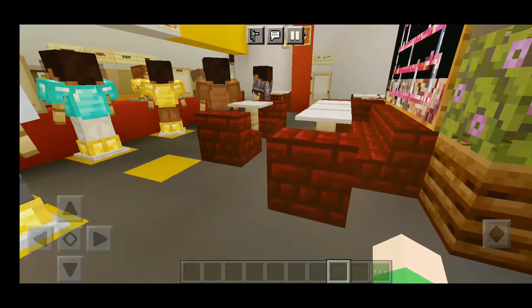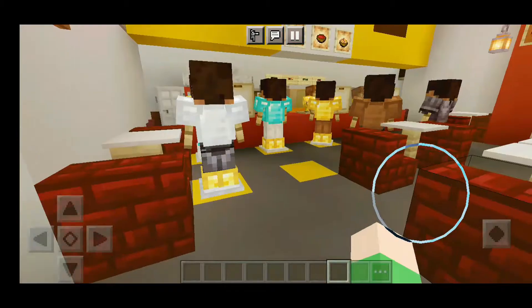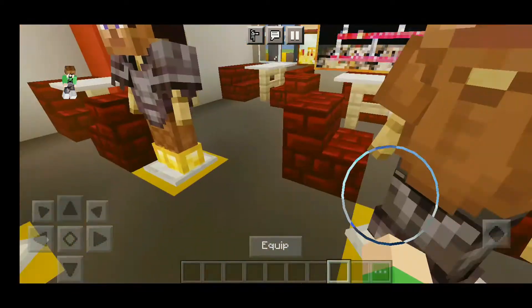This is where the customers eat. Hi Mr. Villager! I hope you're okay. This is the counter where they order and pay. The menus. Let's go on this side.